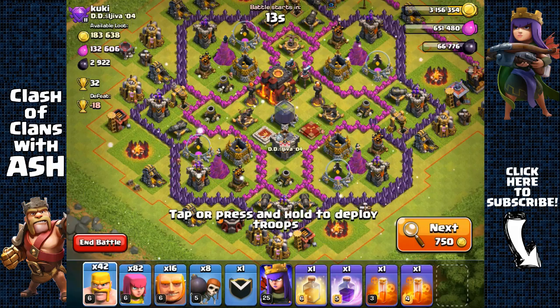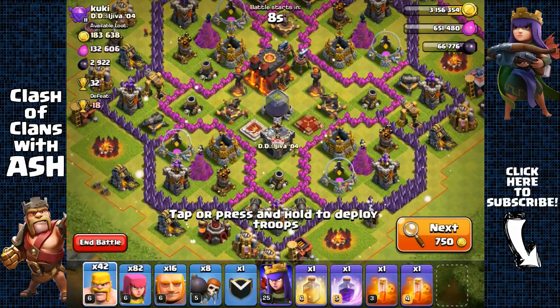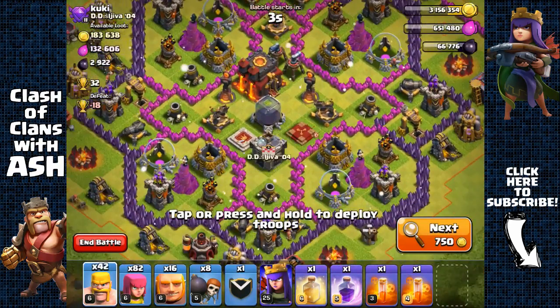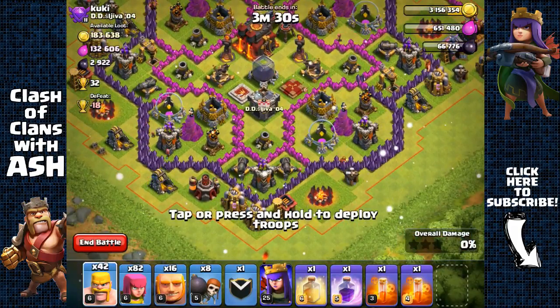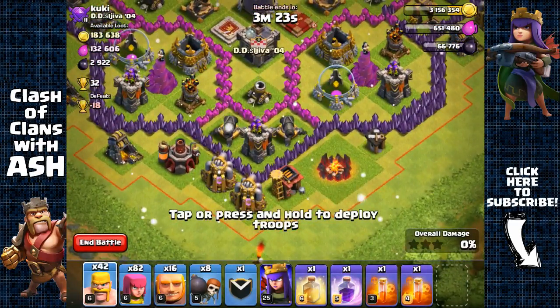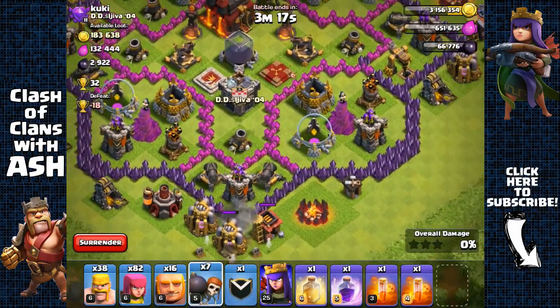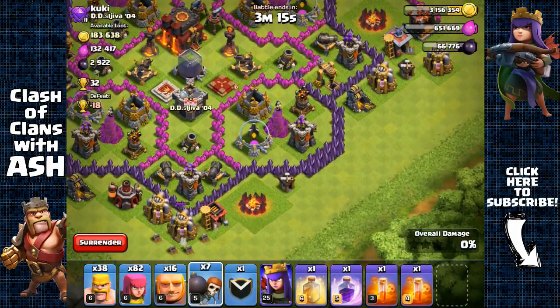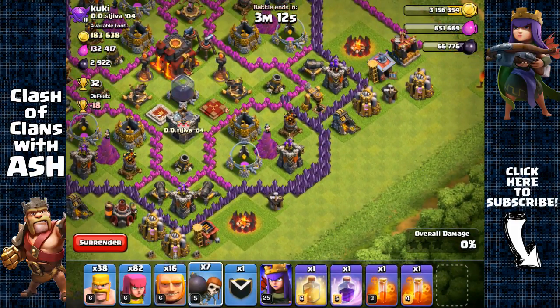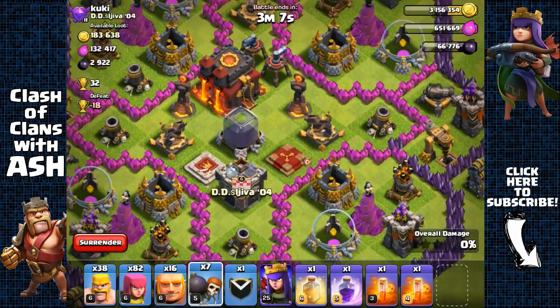Rushed town hall 10 base with single-target infernals. Deciding whether to attack — it's risky if the infernals catch my archer queen, but let's go for it. Testing the clan castle first with a wall breaker — probably didn't pass the radius. Attacking from the side where the archer queen can easily target the dark elixir storage over the walls.